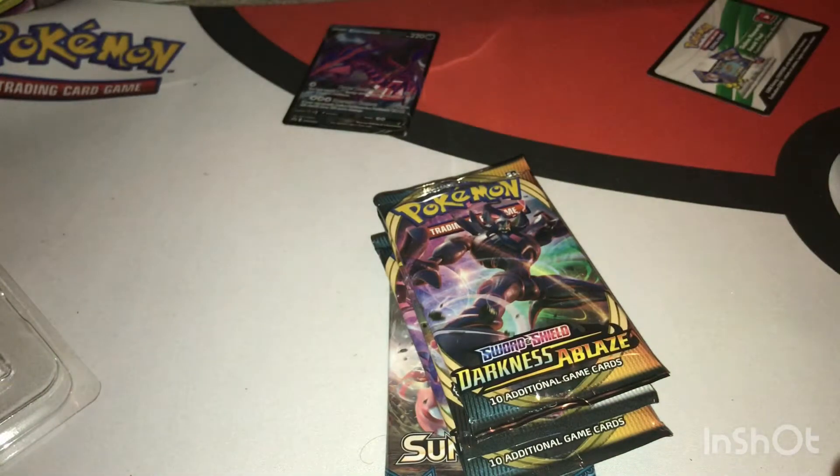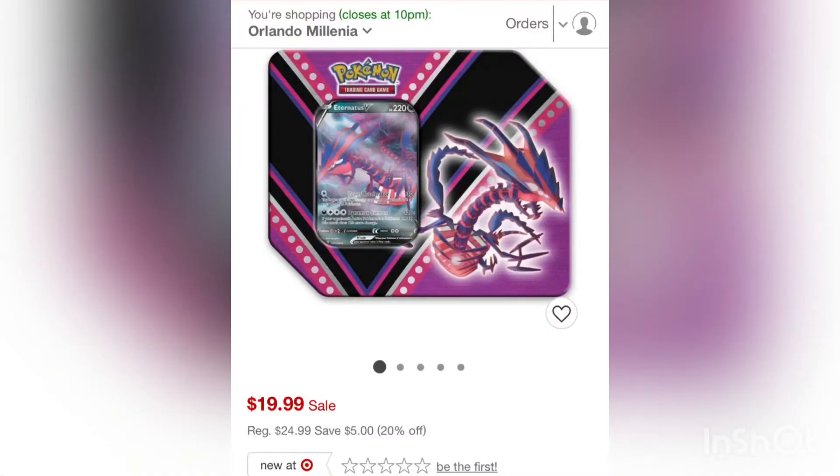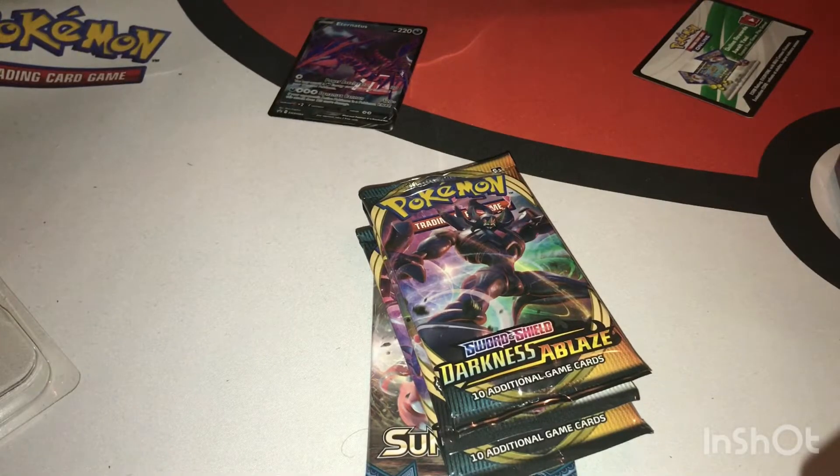Before we jump into everything — right now the Eternus 10 and the Pikachu 10 are on sale. I believe they are $20. I'll throw a picture here. As of recording this, it is the 26th of September and they are still on sale. Target usually does one-week sales, so only time will tell. Without further ado, let's get into it.